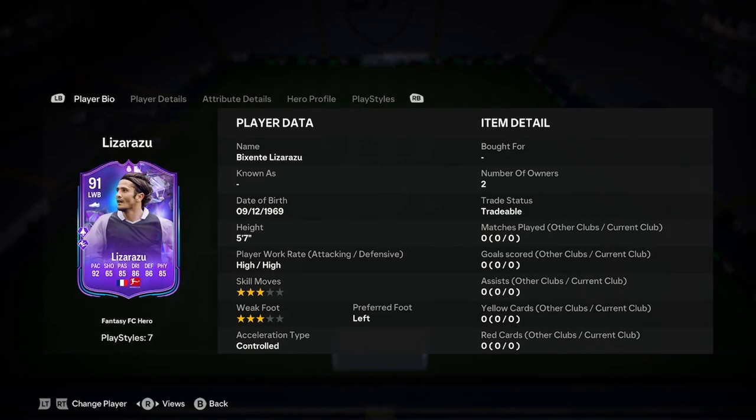So five for seven, three star, three star, left foot and controlled. Not a bad start. I would like a four star weak foot for this point though.